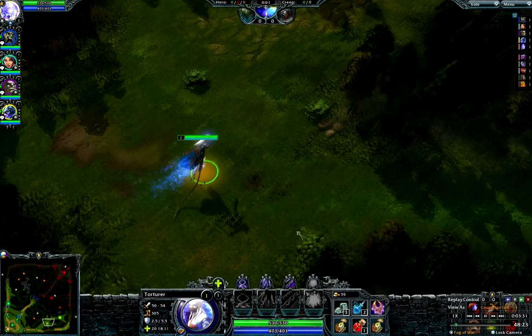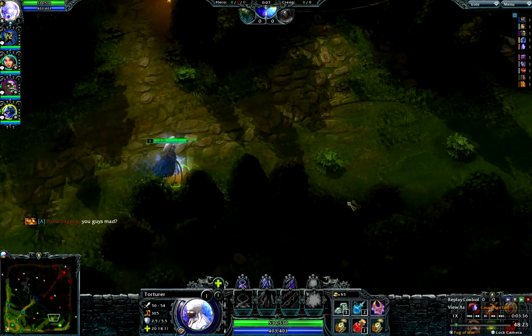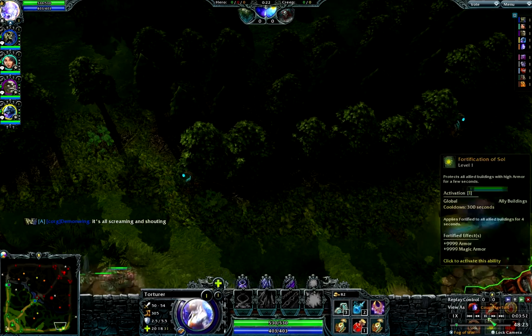Decide what items you're going to need and get to lane as quickly as possible. There's no reason to stall on your base. When you get there, position yourself more aggressively — this is before the creep spawn. Position yourself more aggressively the stronger you think your lane is compared to their lane, and make sure you get your wards down. First priority: figure out who's in your lane. If this means dropping an early ward, then do it.